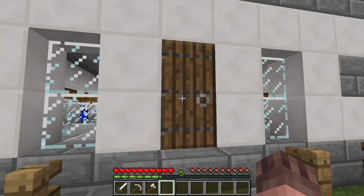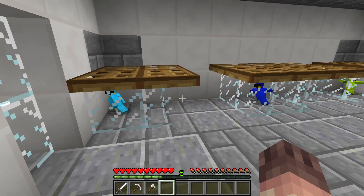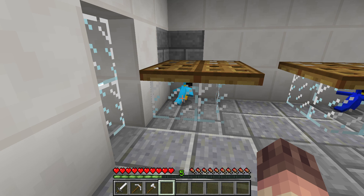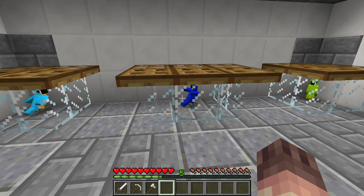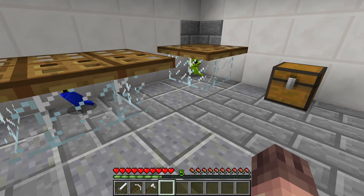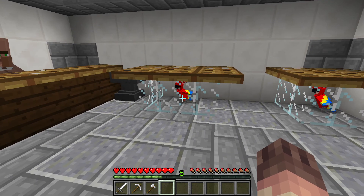They've added parrots to Minecraft, which is really good. Look at them — we've got this yellow one with blue feathers and a green head, this completely blue one with a speck of yellow on it, this limey green one, and look at these rainbow coloured ones.